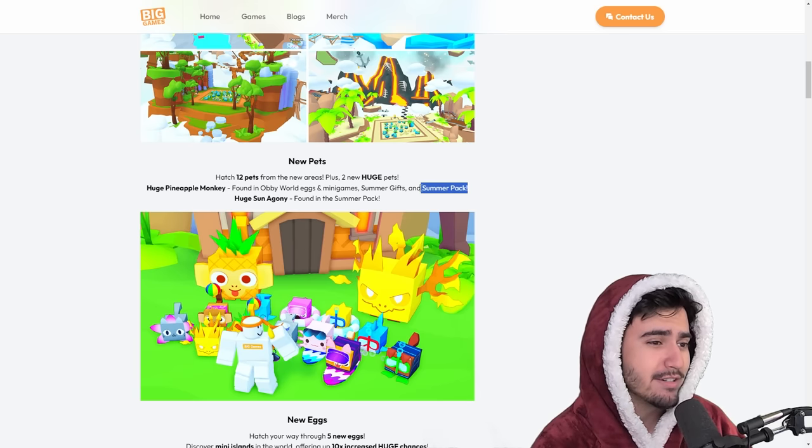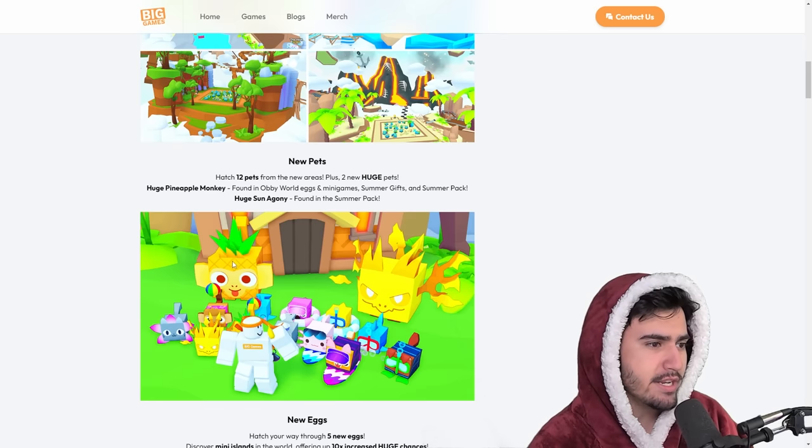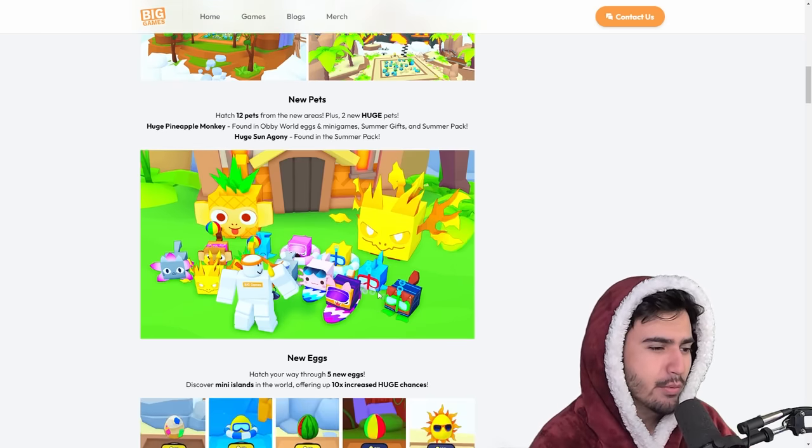We also got a new forever pack, which is the summer pack. The huge pineapple monkey is the free-to-play huge, while the huge sun agony is going to be the one in the forever pack that you can only get by paying.